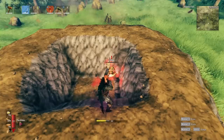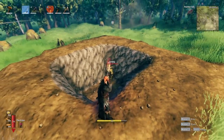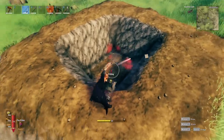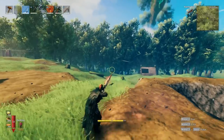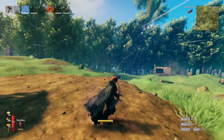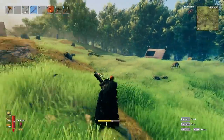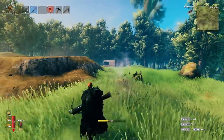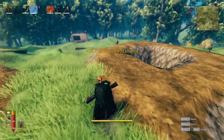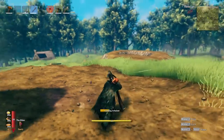A few other things to note: you cannot sprint or jump while loading the Arbalest — either action cancels the load animation. While loading you can only stand still or walk. The bow has an advantage here because, while you also can't sprint with it drawn, you can jump and draw simultaneously, giving it a slight maneuverability edge. However, the Arbalest is much better for a spin snapshot — a quick 360 shot — because you just point and shoot. With the bow you need time to judge arrow drop and shot placement.